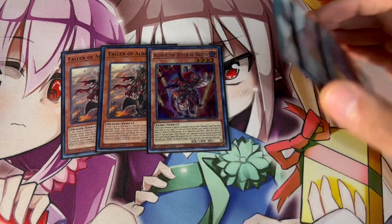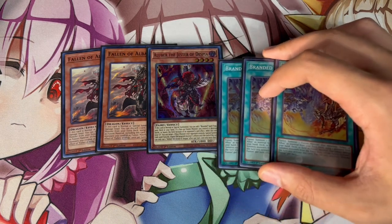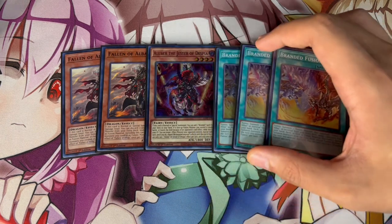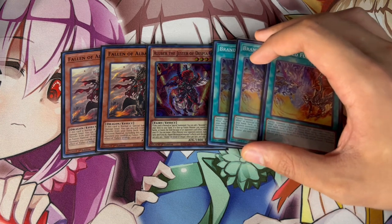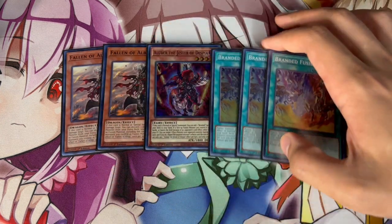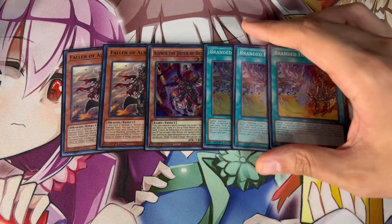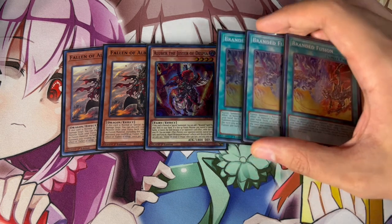You could argue playing multiple Aluvers — I've seen people on two, or one Aluver and three Openings. I just like the one Aluver. You can maybe go to two, but this deck is already playing a lot of monsters with Fallen of Albaz, since Eldlich traditionally doesn't want many monsters. When I was playing two or three Aluvers or Aluvers with the Openings it became a little bricky, so I really like these ratios and think they're the best.